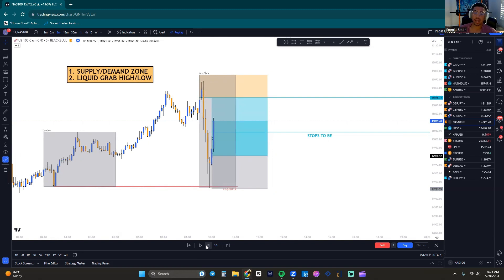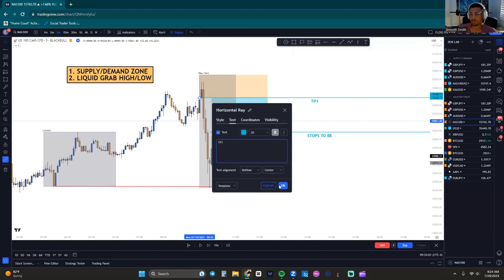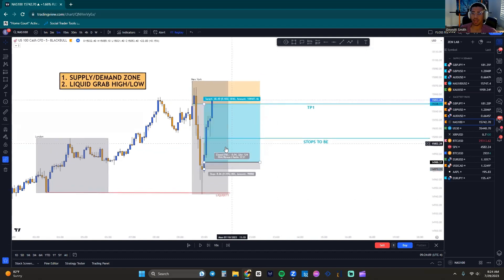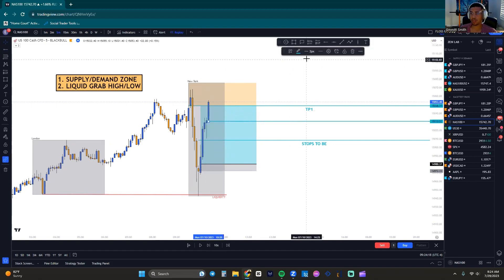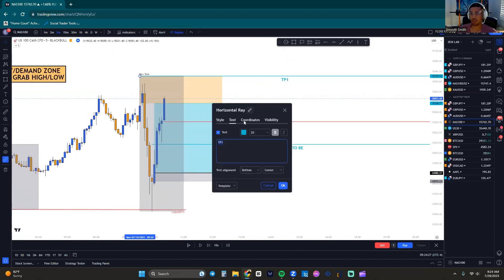We don't do anything until TP1 is hit. Now that TP1 was hit, stops go to break even — this is now a risk-free trade. We're waiting for price to come up into the supply. We don't care what happens in between. We're either going to hit our break-even entry or we're going to hit our TP sitting up here — there's no in between. We come up and tap it.